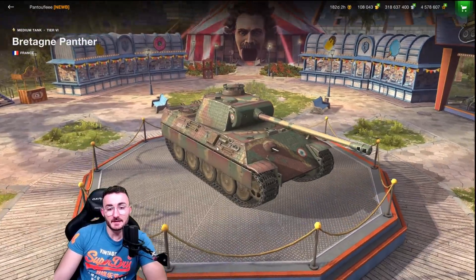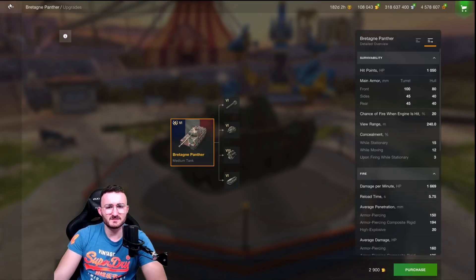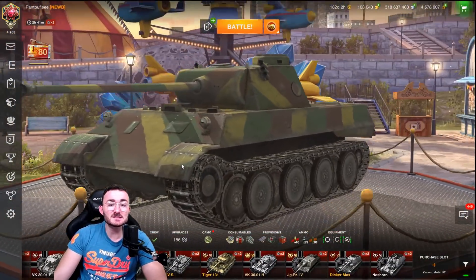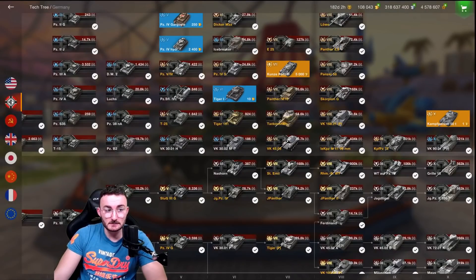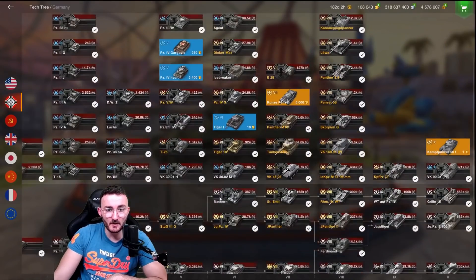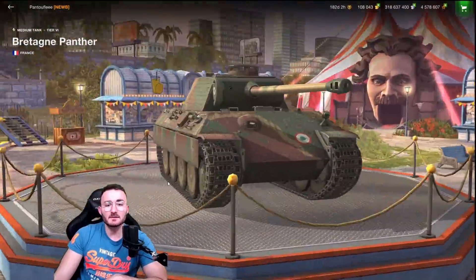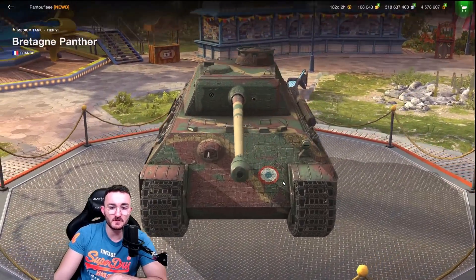Bretagne Panther — this is a brand new French tank that is basically a VK 3002M, exactly the same but with a Bretagne camouflage. That's literally it. It's going to be a Panther but one tier below and a little bit worse. The legendary camo for once looks historical and I truly love it with the French flag everywhere — it's just sexy.